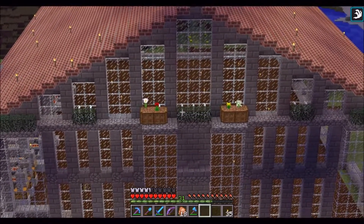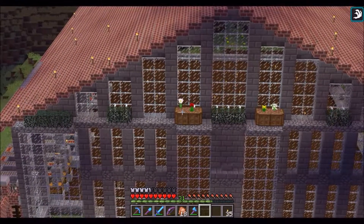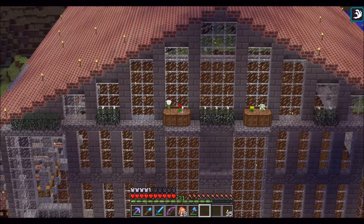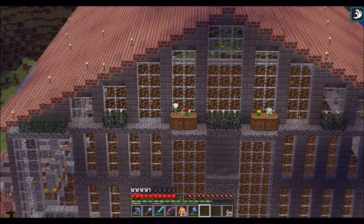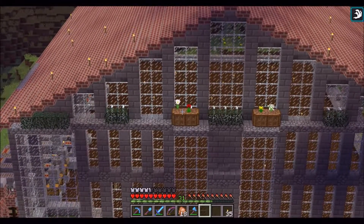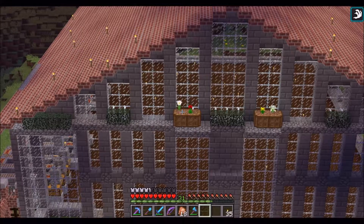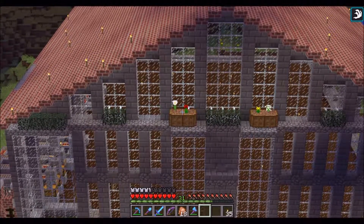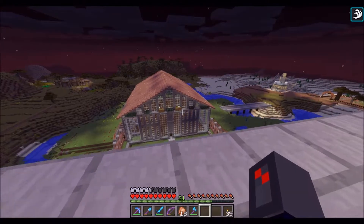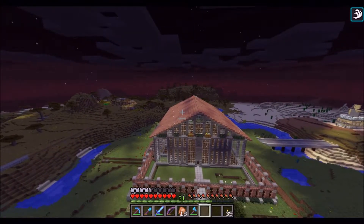I added some spruce leaves in there. Optifine comes in really handy when I want to do this. I got some flower pots — I did not use grass blocks because I wanted something a little bit different, to see what exactly I could come up with. I think maybe we'll replace it with grass blocks at some point. I'm going to work on some lighting on the roof here as well.